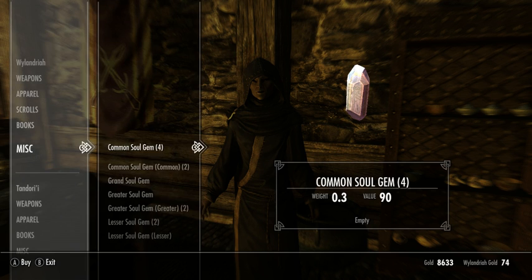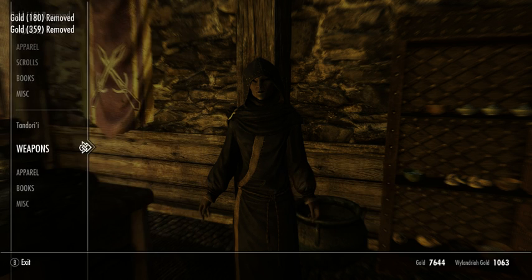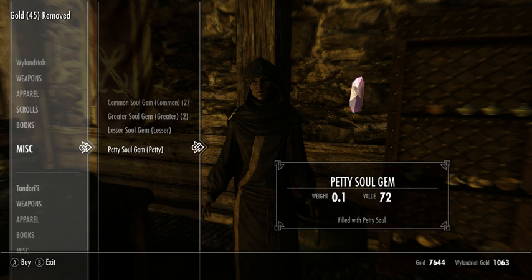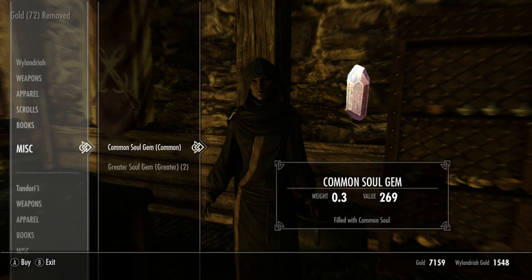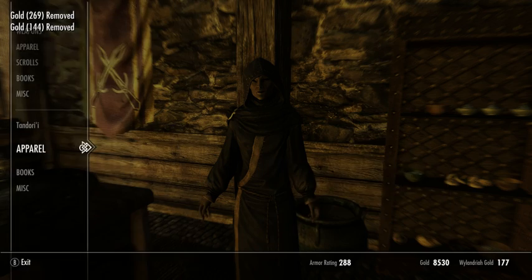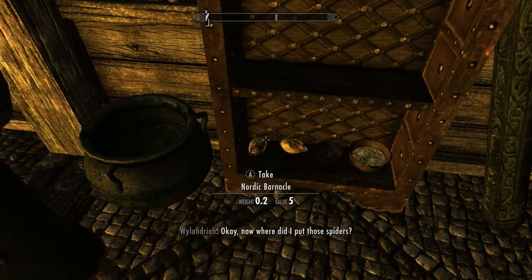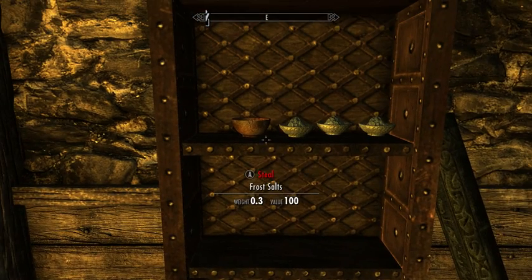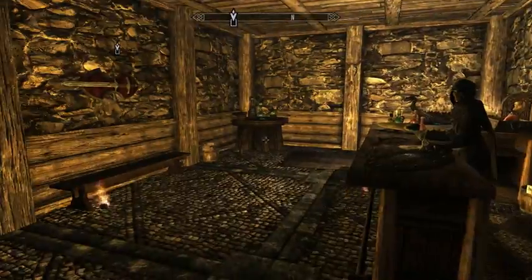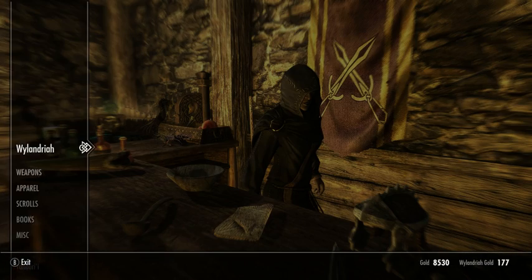We have a few things we can trade. Extra soul gems are always happy to have — 1371 gold. So I'll buy some filled ones. She seems to be letting us take some of the stuff here as well. She may have had some spell books that would be useful to buy, but nothing that amazing.